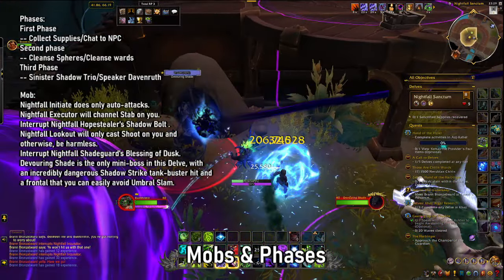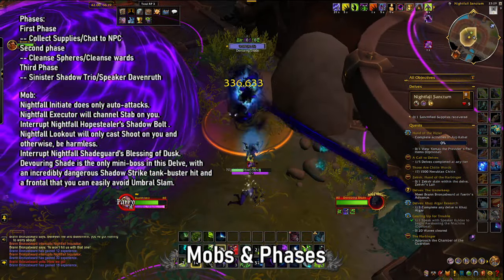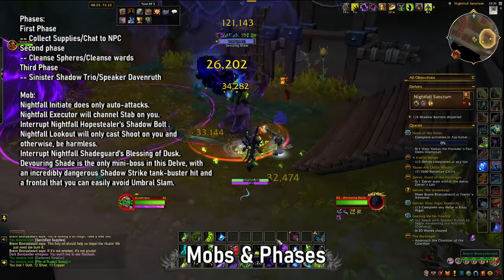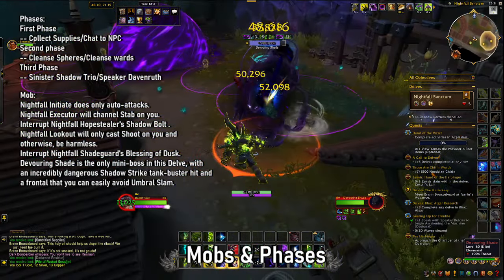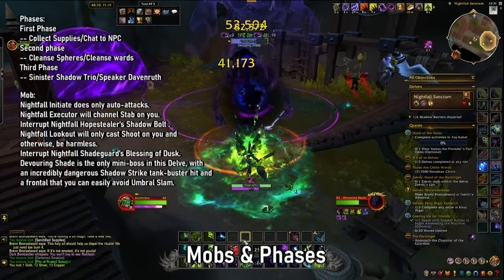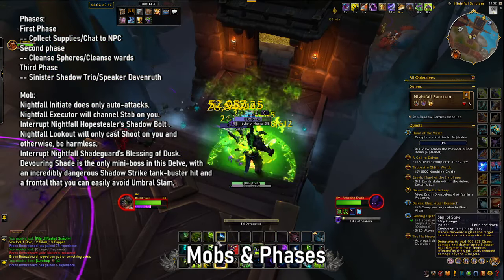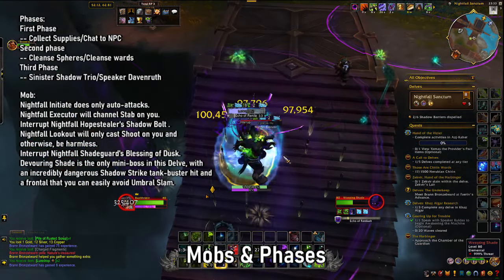In terms of standard difficulties: Nightfall Initiates are not a big problem. Nightfall Executors are not a huge problem — they'll cast Stab but are generally very weak. Nightfall Hope Stealers are spellcasters you'll want to interrupt Shadow World for, as it does decent damage. Nightfall Lookouts are the archers who only really cast Shoot — it does a bit of damage but isn't a huge problem. Shade Gods cast Blessing of Dusk, and all of these are fairly simple.